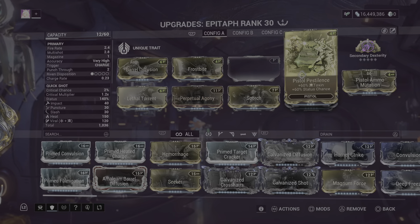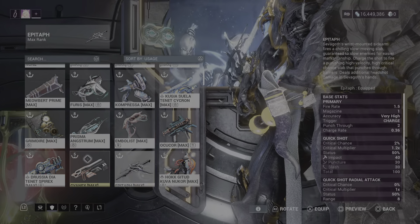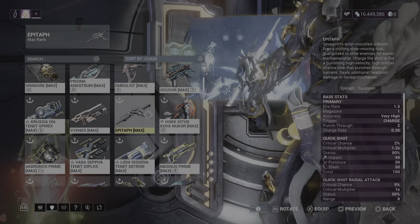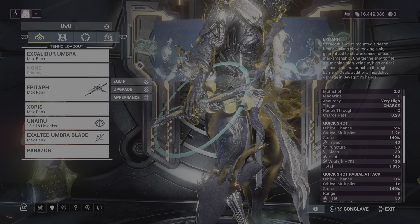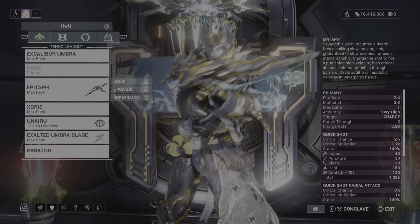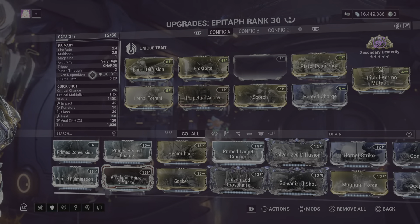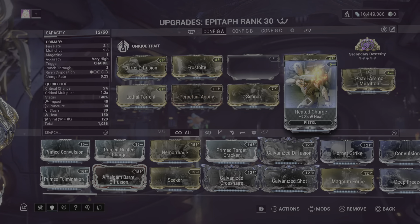We're using Epitaph as a primer solely because it has cold procs. I'm honestly only using it because people like it — when I play this I normally use Furus or Compressa. I've actually never even used this build with Epitaph, to be perfectly honest. But it's good because the cold procs help in Disruption if the demolisher moves too fast. It has forced cold on its normal-fire explosion. We run a heat inherit build on it: Scorch, Heat, and Charge to get as much heat as possible.